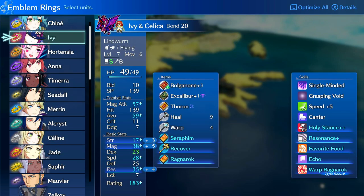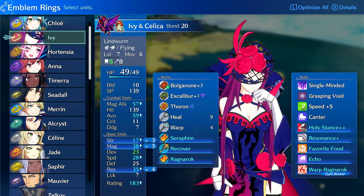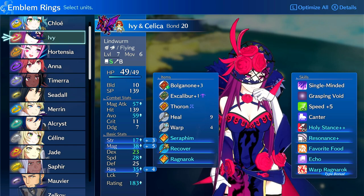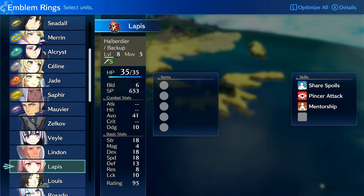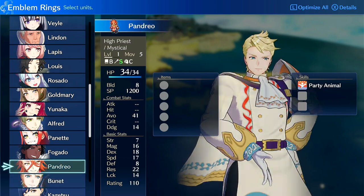For late game, Celica is one of the least contested emblem rings. Things like Byleth, Lyn, Erika, Corrin, and Micaiah are all highly contested. Celica can generally just go on whichever mage needs it, and you can also use it for strength fixing — getting plus three strength is okay. Getting to bond level 20 is expensive, but generally any mage who wants the magic increase, or even a physical unit wanting some strength, can benefit.